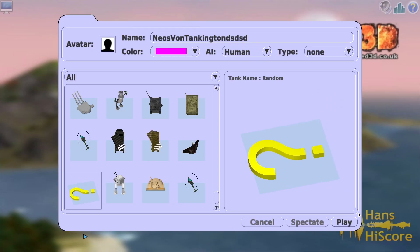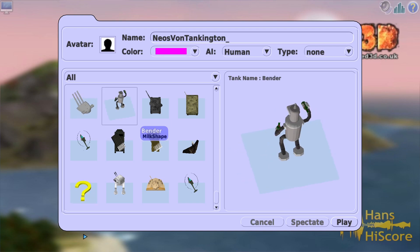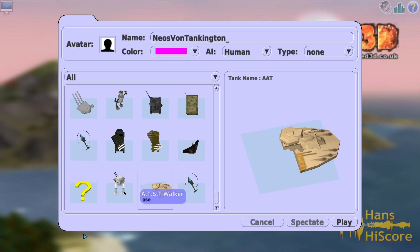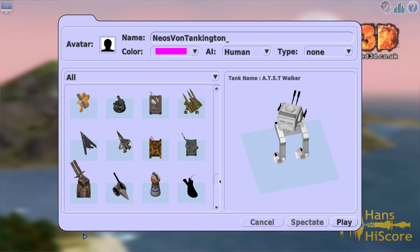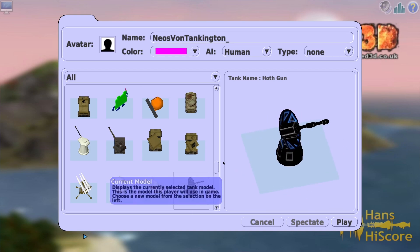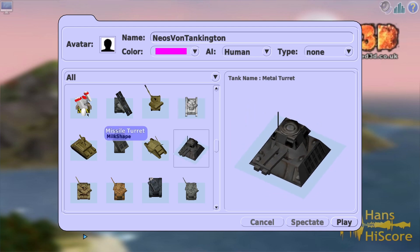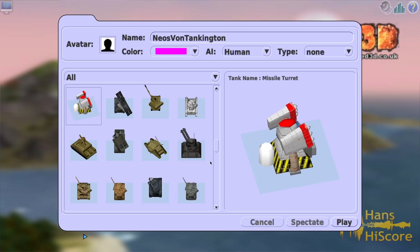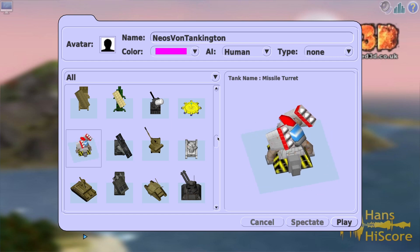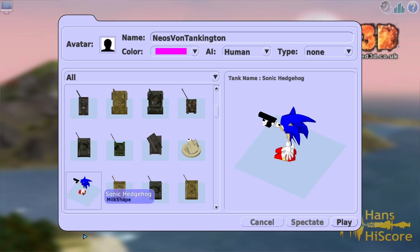Alright, Von Tankington. So we can play as a turret, we play as Bender from Futurama, a tank, a different tank, a helicopter, why not, a missile barrage battery, an AT-ST because of course why not. You can play as a lot of stuff. There's a Hoth gun, a mammoth tank, missile turret - it looks like something out of Red Alert or maybe Sonic the Hedgehog. A Protoss cannon. It's a lot of different things you can play as. What should we play? Sonic with a gun?